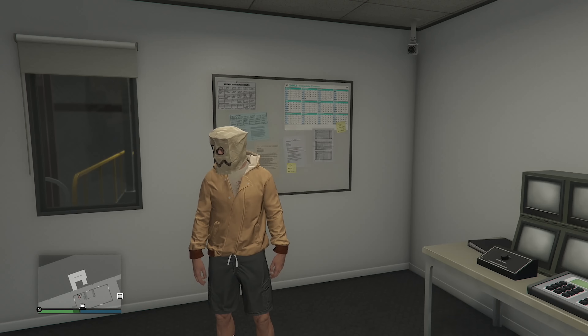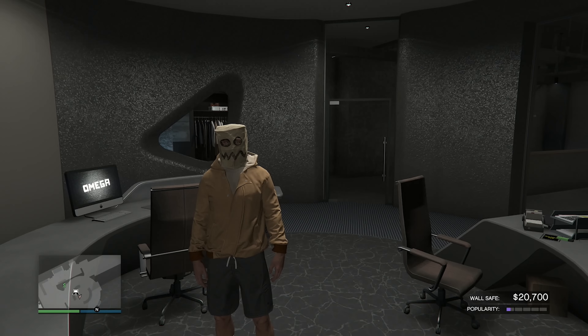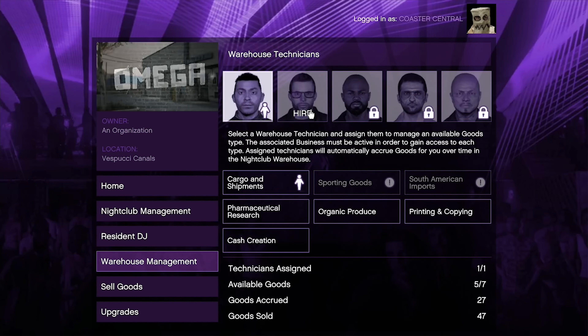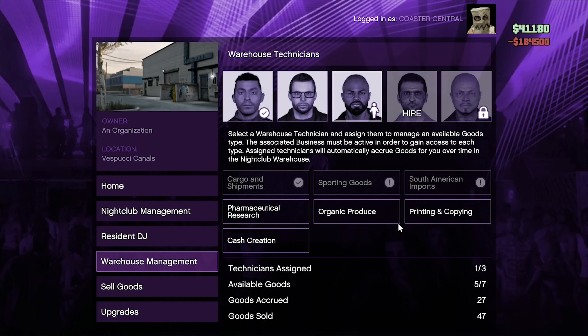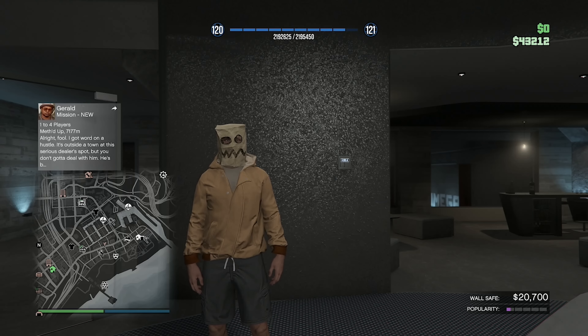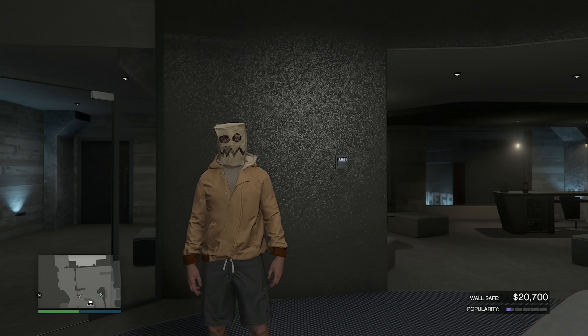I head to my nightclub because I'm frustrated about having to source my own product. I'm going to buy more technicians with the remaining money. I hire two more for one hundred forty-one thousand dollars, then a third one — three total technicians, which is absolutely massive. After buying the hangar and more nightclub technicians, I now have forty-three thousand dollars left. Next episode I'll spin the wheel of luxury to determine what to buy next.